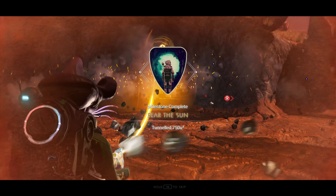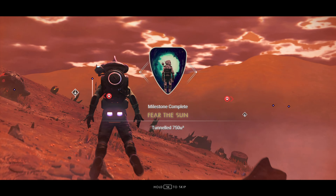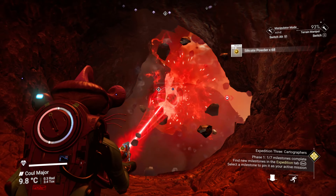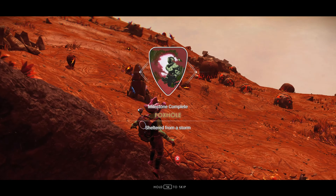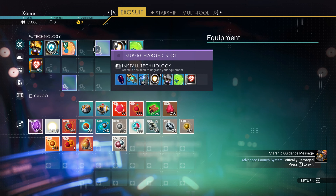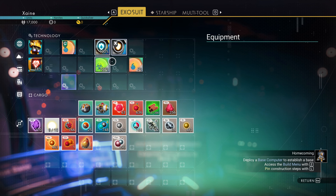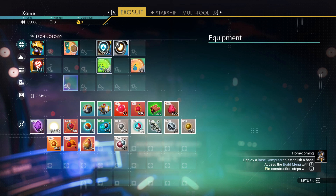If your multi-tool has a supercharged slot, put the main mining beam in that, then make sure the other 2 upgrades are touching it. Now jump into the cave. At some point while you are in the cave a storm should occur, at which point Foxhole will trigger. When it does, claim the reward and install the A Class Hazard Protection upgrade. In your exosuit, put the hazard protection in one of the supercharged slots with all the modules touching around it, and then put the jetpack in the other one. Life support is also a good option.